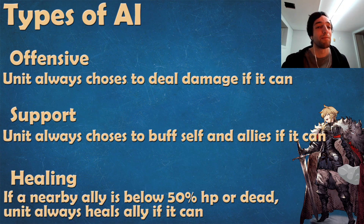Then some units have a healing priority, where if there is an ally within range that's below 50% HP or dead, they're going to want to heal that ally before doing anything else. And if there's nobody to heal, then they're going to be either attacking or supporting depending on what's set as their secondary priority. We'll look at examples of units that have these different orders further.